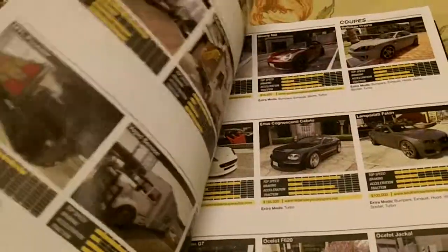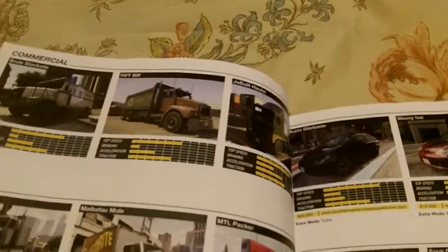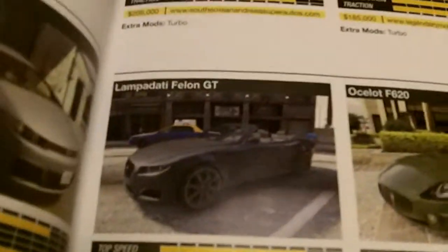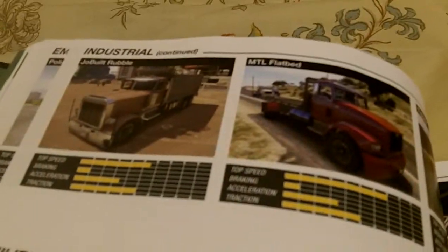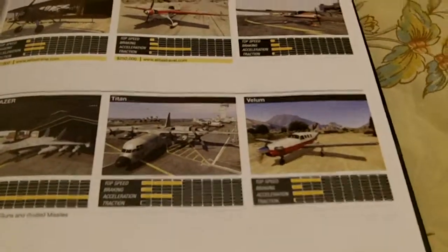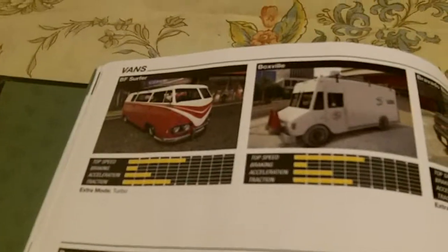A lot of nice illustrations and pictures, in-game footage. It's got all the boats. Very nice guide — all the vehicles, all the cars. Some of these I haven't even seen in the game yet. It's even got the bicycles, the helicopters, motorcycles, tanks, tractor trailers, airplanes. There's nothing missing in this guide. Look how much is just dedicated to the vehicles — even vans.